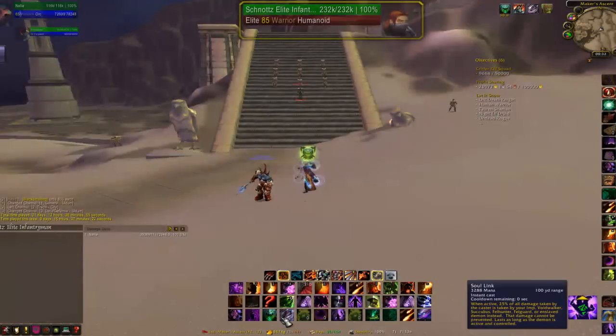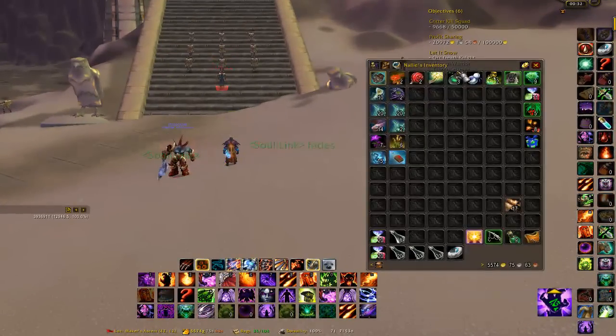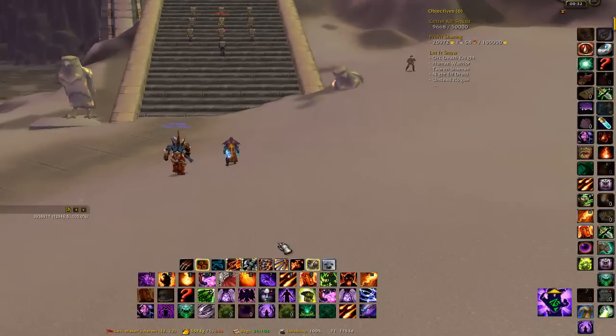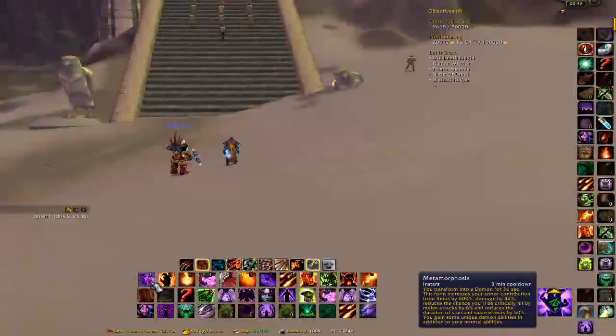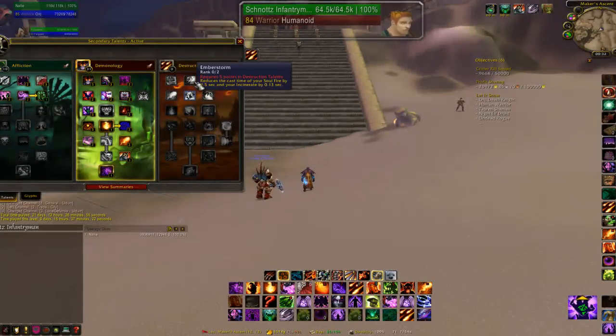Anyway, we're here now, so you want to buff up and potion up. For Demonology Warlocks, I'll show you the build as well — that'll probably help. I tend to go down into Improved Life Tap to Affliction instead of to Ember Storm. It just seems more useful for me.